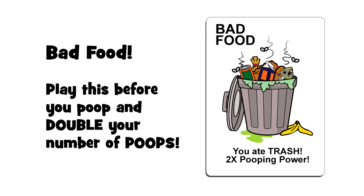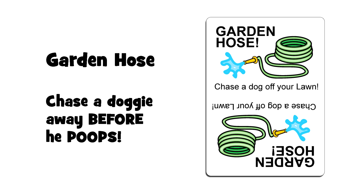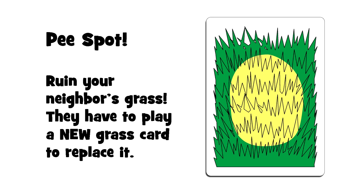Bad food: bad food can only be played on a turn when you're going to poop on someone's lawn. State that you have a bad food card, set it on the discard pile, then move onto your neighbor's lawn to poop. If you poop, you get to double the number of poops. If you fart instead, or your neighbor plays a sprinkler or garden hose, then you don't poop at all and you lose your bad food card.